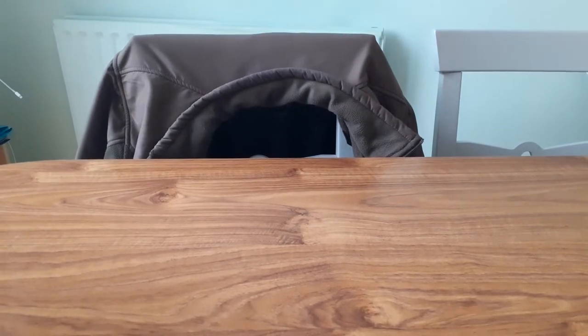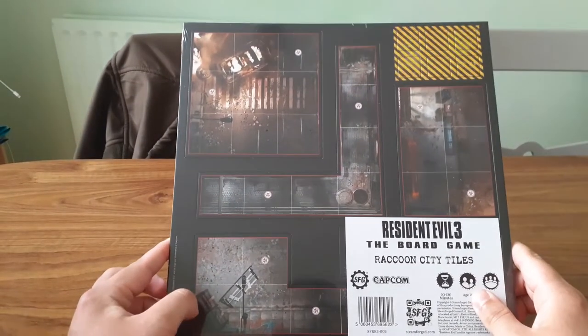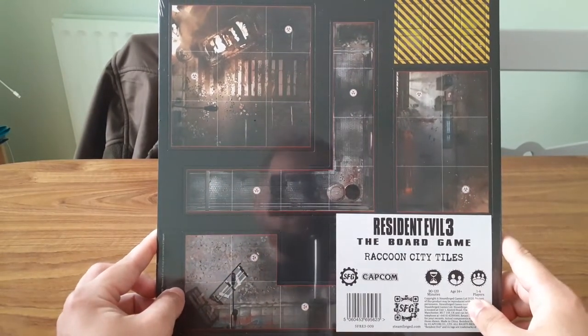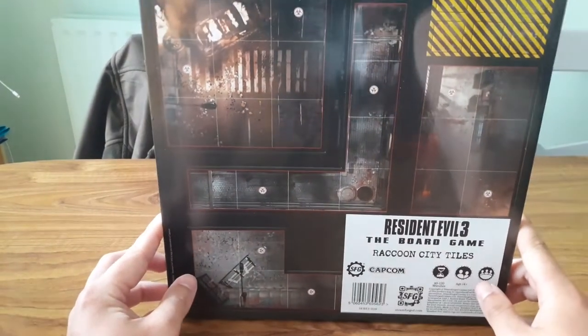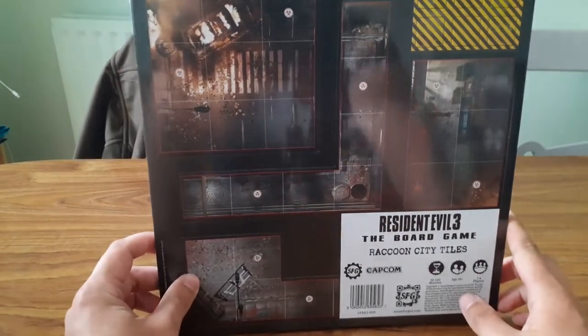Next up is the Resident Evil 2 Kickstarter tiles. If you backed Resident Evil 2 — which unfortunately I didn't, I was a bit too late for that Kickstarter — you got these for free. Otherwise they came with different pledges or you could add them on. My one came with these because I went for the all-in pledge. These are tiles backwards compatible with the Resident Evil 2 board game, but they're a lot brighter — all the details pop out much more. One of the huge complaints was that the tiles were a bit too dark on Resident Evil 2, so these fix that and will be great for replaying RE2, and I think they'll fit in with Resident Evil 3 as well.